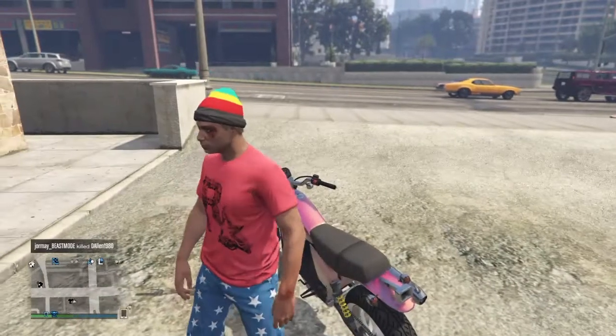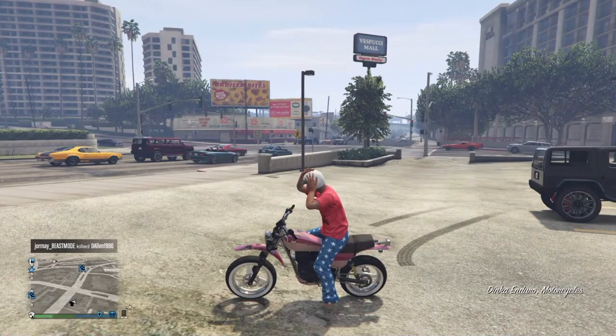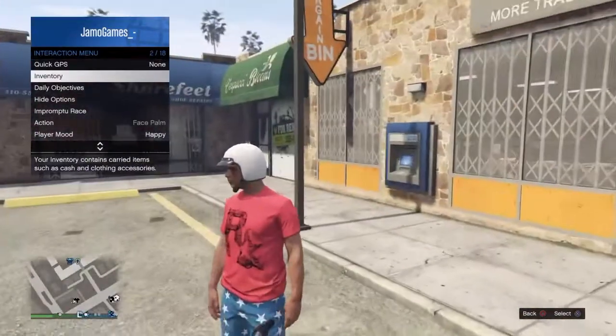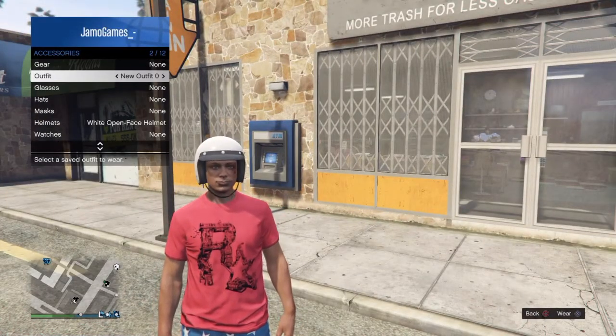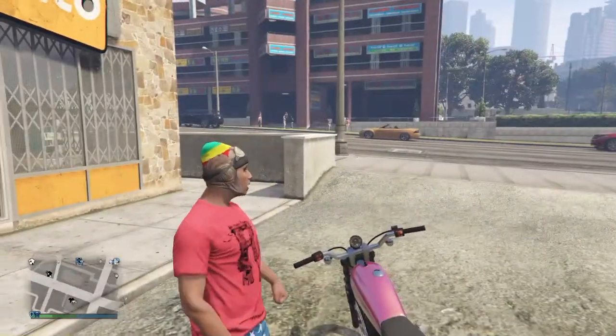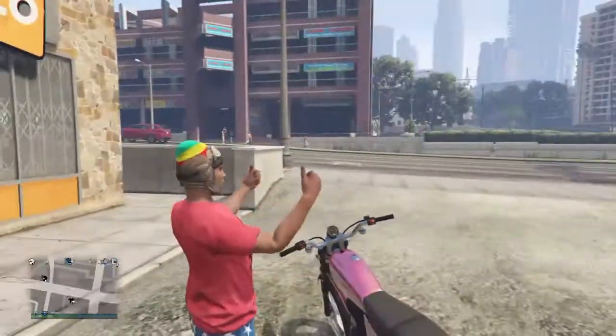Now what you need to do is get on the actual bike. Wait for him to put the helmet on. And now jump off. As soon as he reaches to take the helmet, you've got to time it and press X. And boom — you should have two hats on one character.